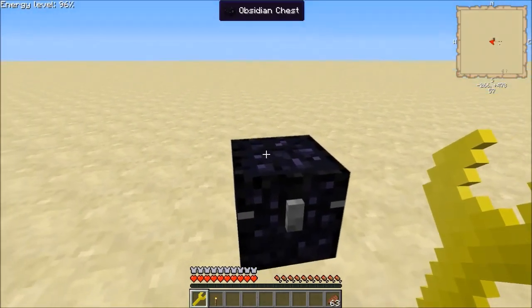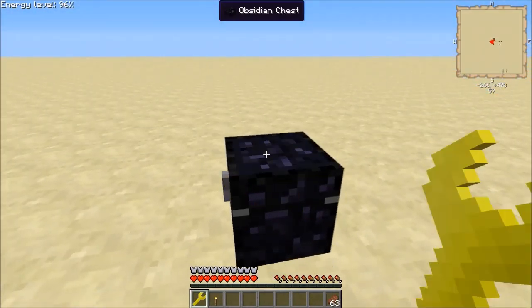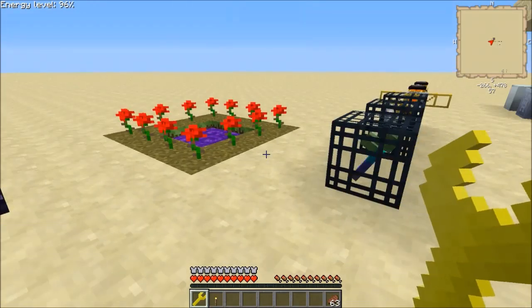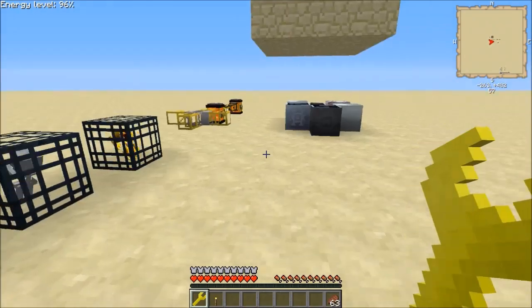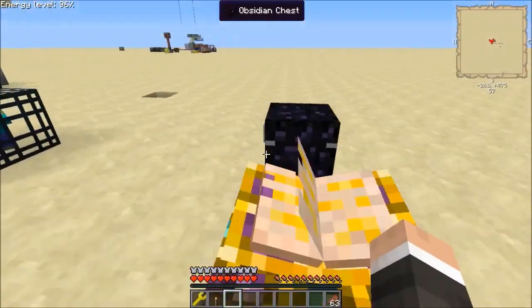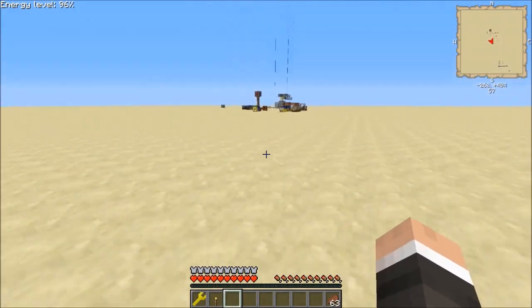Another thing you can do: if you point at the top of the chest and just right click, you can rotate the chest. Just so you know, it's not just chests and enchantment tables it works with.